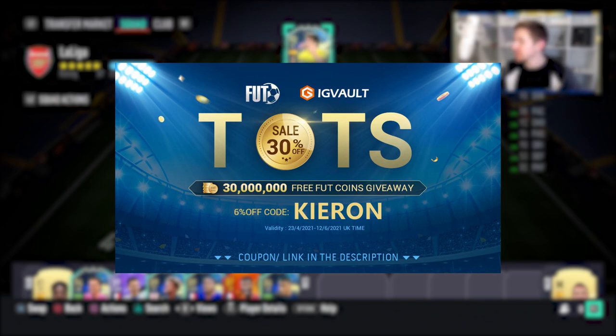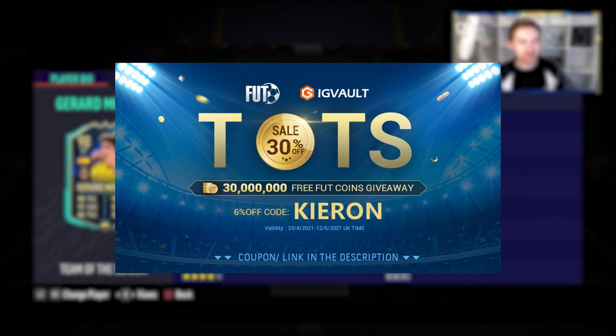If you want to improve your Ultimate Team and need some coins to do so, check out my sponsor IG Vault — there's a link in the description, and if you use the code Kieran you'll get a nice little discount off your order.